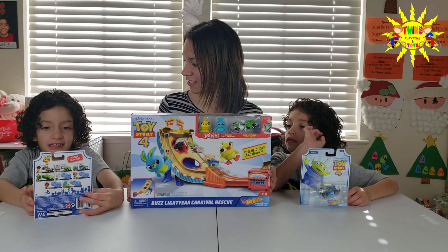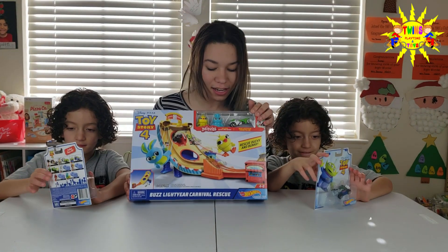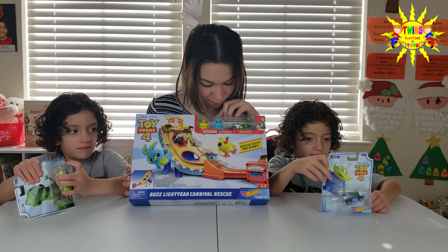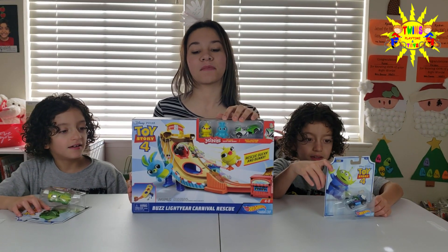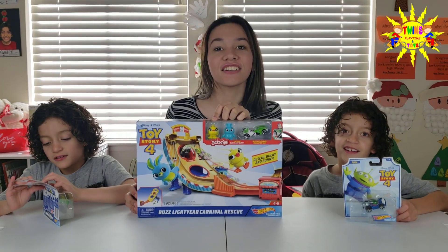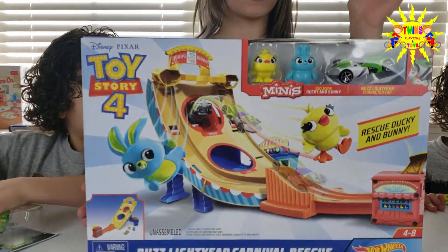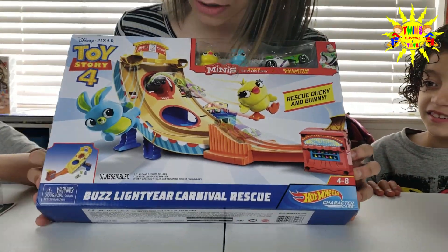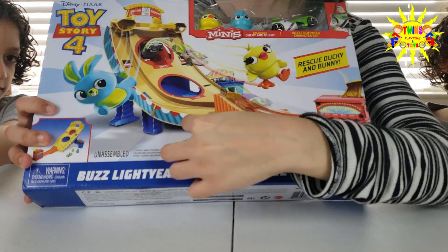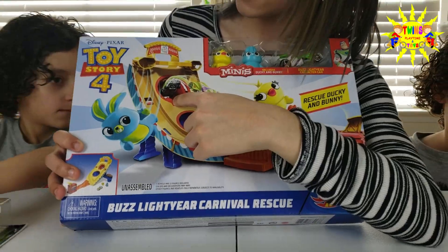Instead of Ducky, I want Buzz Lightyear. Yeah, it includes Buzz Lightyear and Ducky and what's her name? Bunny? Yeah, Bunny. Ducky and Bunny, but honestly Ducky looks like a stick. It does look like a stick. But basically the point of the game is that you press on the launcher — this thing right here — and then it launches Buzz Lightyear's car all the way to either this blue or this red container.